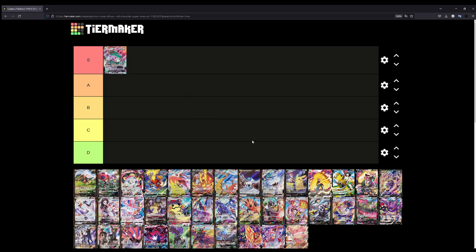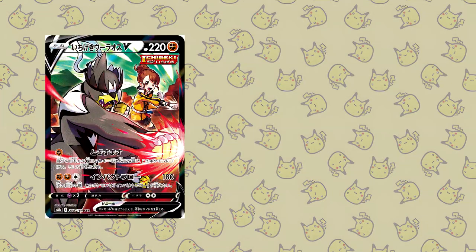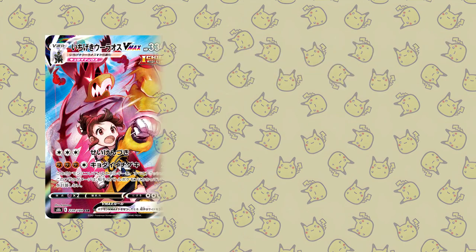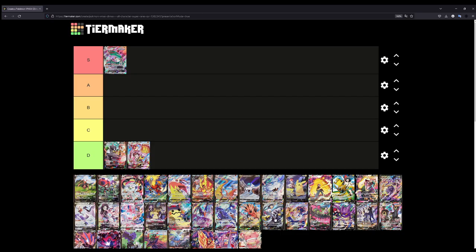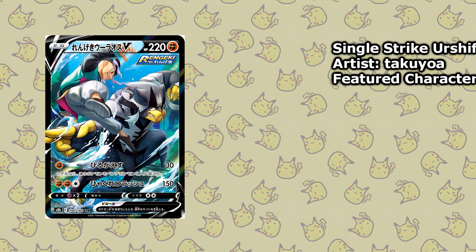Let's try to find an easy D tier. It's going to be both of the Single Strike Urshifus — the Single Strike Urshifu V and VMAX. Both of those I'm not too convinced about. I'm not a fan of those illustrations, even though they're really well made. They just don't click for me. Unlike the Rapid Strike Urshifu illustrations — you have Mustard training with Urshifu — the regular V I think is a B for me.